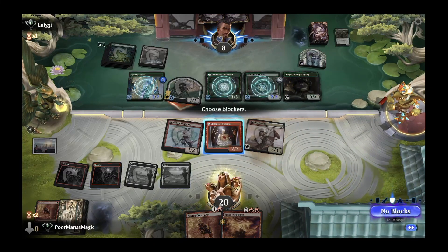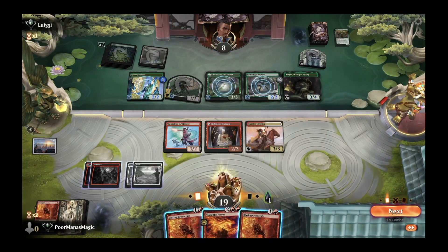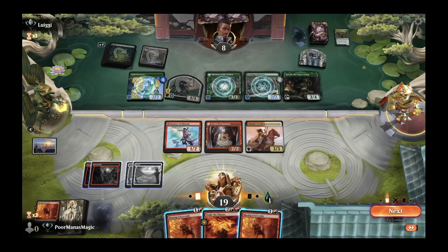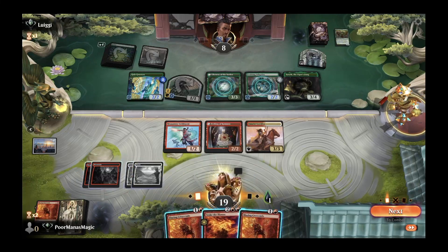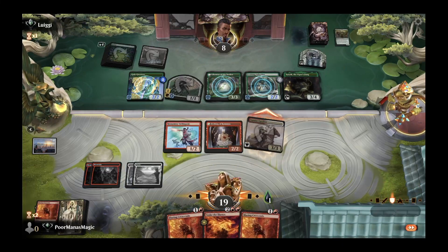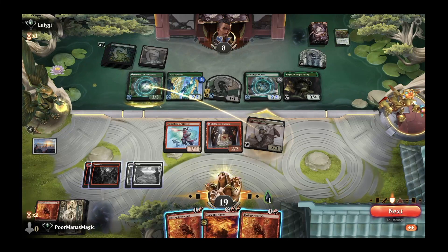We have our trampler and opponent knows we have pump spells since we've demonstrated that. If we save for convoke we keep back the Kumano and Swiftspear, then play Blazing Crescendo for plus three and Stoke the Flames for four. We go ahead and just attack with the Cavalier — they might feel they have the advantage, but our deck can pop up and take them out of nowhere. Blazing Crescendo gets them down five damage, and another could push further.